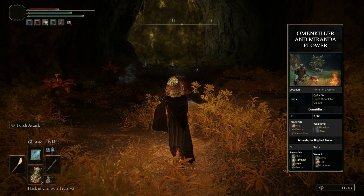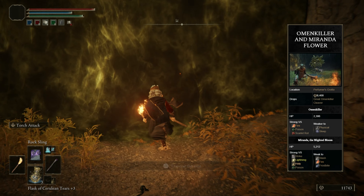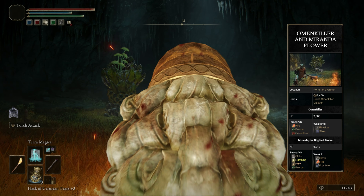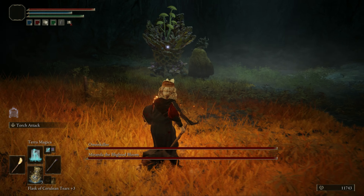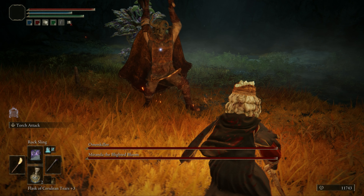Enter the boss room and you can face the Omen Killer and the Miranda Flower. By defeating them we receive 8400 runes. The Omen Killer is resistant to fire, poison, and scarlet rot, has no major immunities, but is very weak to physical damage and sleep.